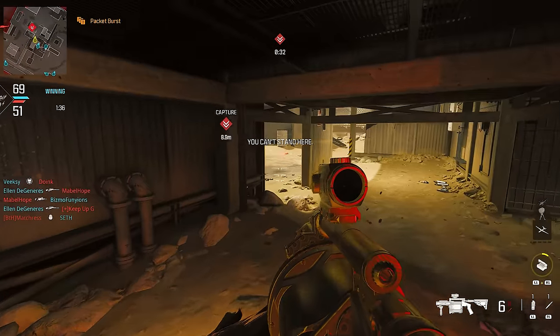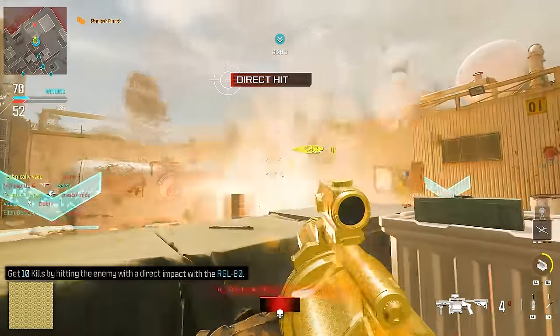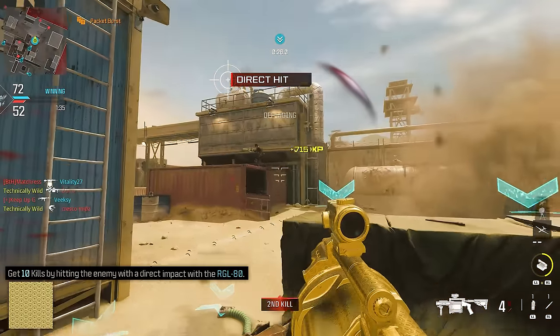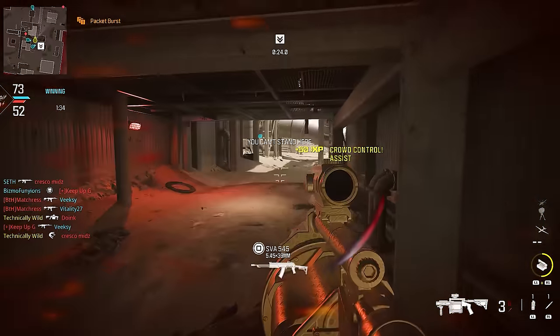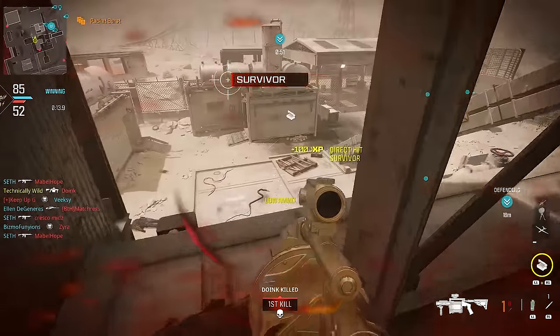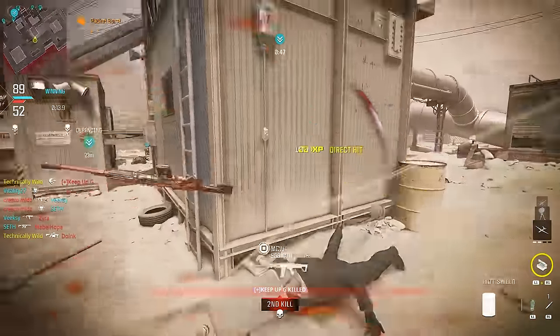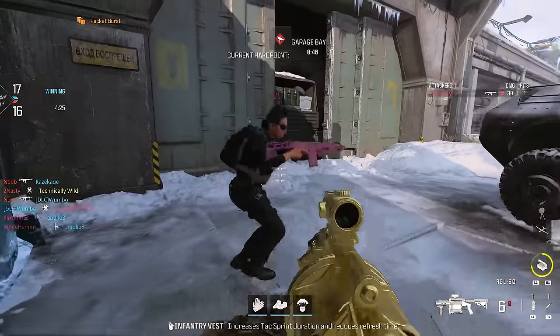Once you complete your base 25 kills, you can work on Gilded, which is 10 direct impact kills. Most of your kills in core are going to be direct impacts anyway. If for some reason you're struggling, eliminate the space between you and the enemy players — get as close as possible because you'll be more accurate. Also, take advantage of enemies standing still; they're free kills.